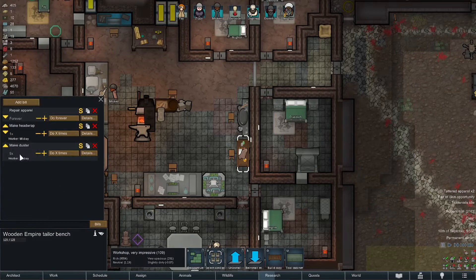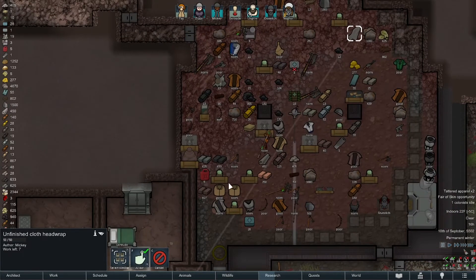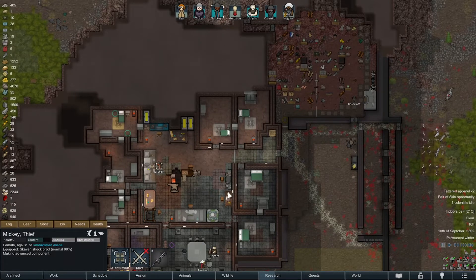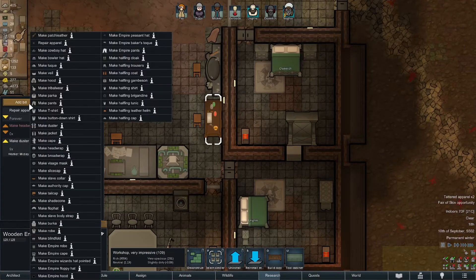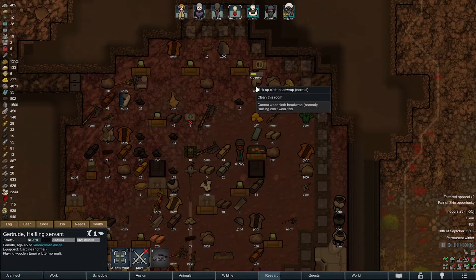Hey Mickey, what are you doing? We pissed away all of our cloth — somebody else is making a bloody duster! What the hell is this clown doing? We need a head wrap, dude, it's cold out. You're gonna repair? For the love of god, Mickey. It turns out you actually have to make a halfling head wrap — there's a special halfling one. You can't just wear a regular one, for whatever reason.